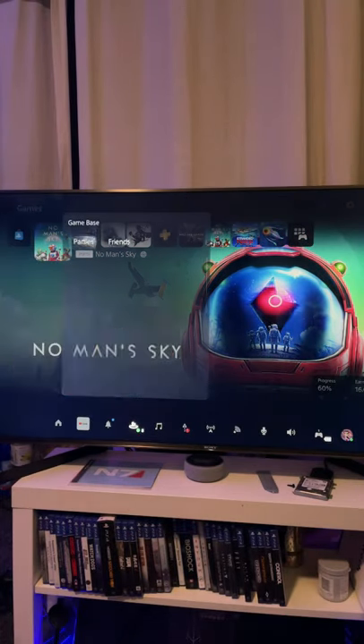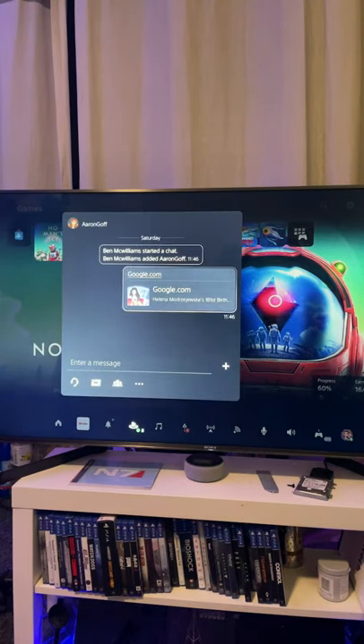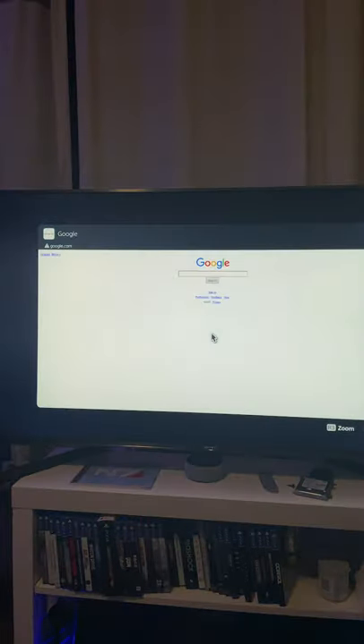So you want to press the PS button, go to Game Base, click on a friend, message that friend google.com, and then click on it — and there we go.